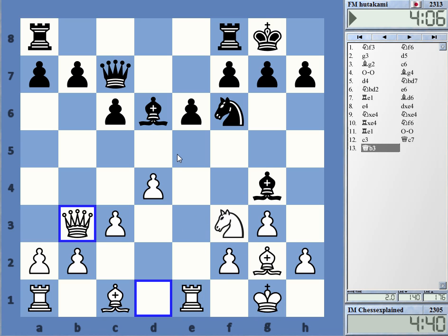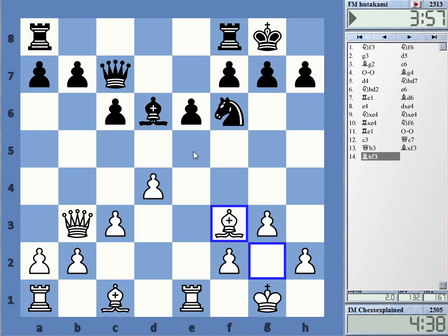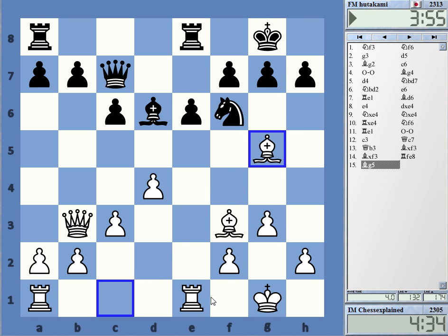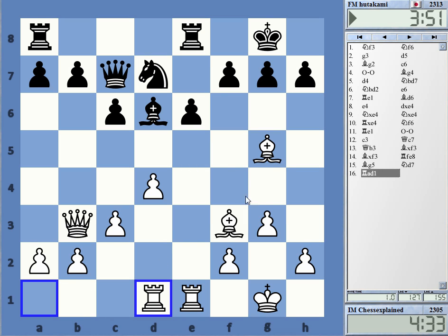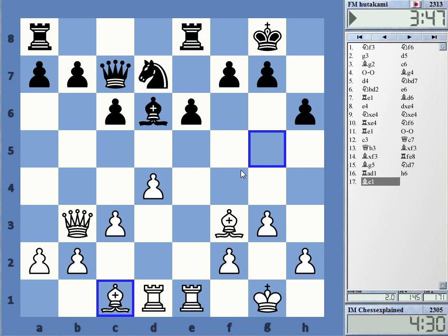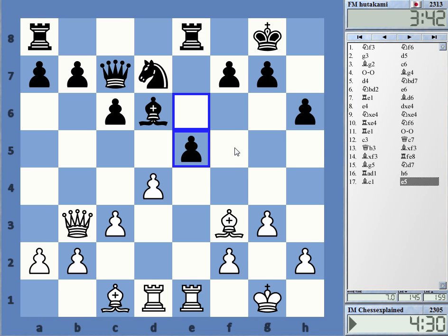Simply because Black has a hard time not ever playing c5 or e5. E5 is very difficult to play well, or you have to force it through. If he goes e5, I have bishop g5, and that's not great for him. So very often you get a position where White has the two bishops and can basically shuffle around forever and try for a little advantage.